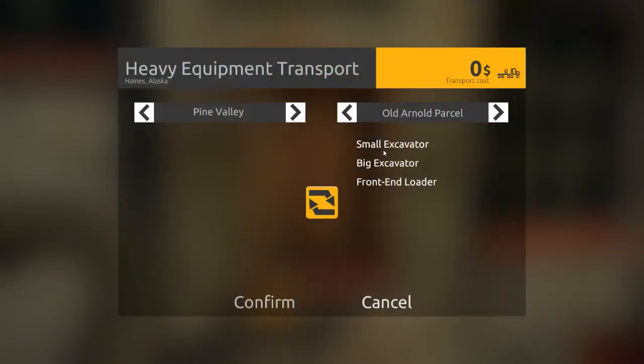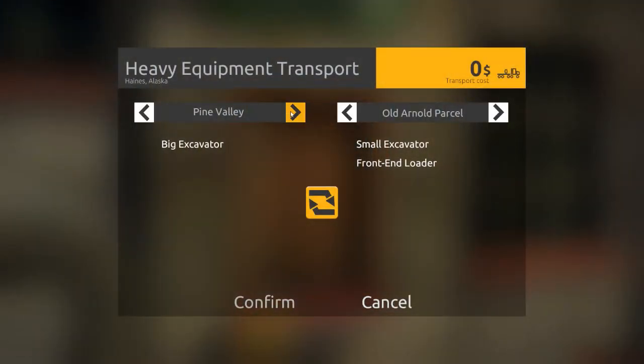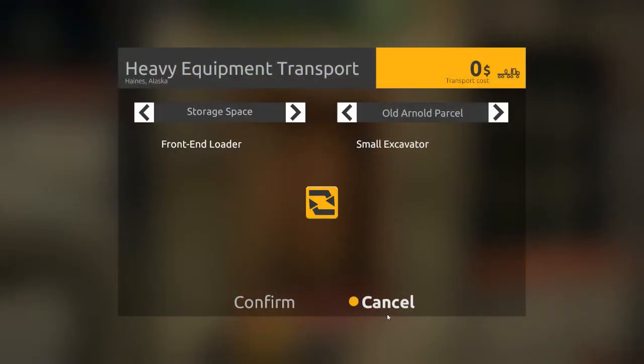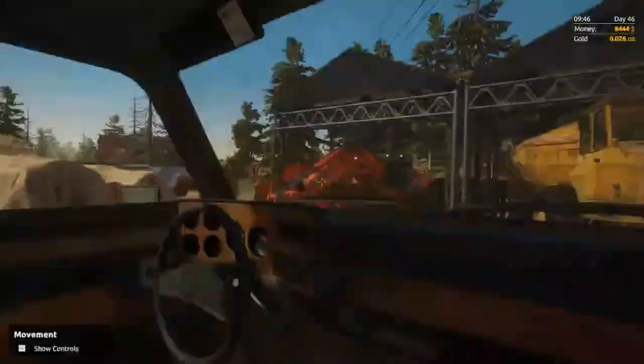So — transfers. Big excavator, you go to Pine Valley. And I'll confirm that. And then storage — we'll put the front-end loader. Confirm that. Now I'll head back to the claim and see if it's there. It is gone.